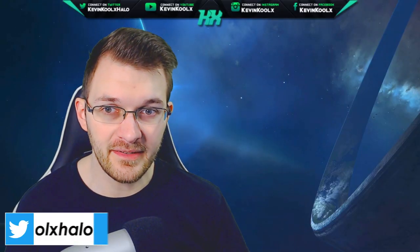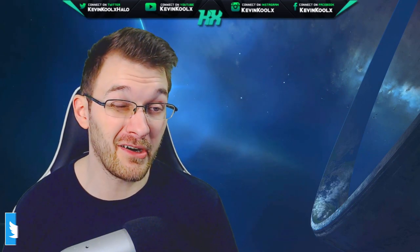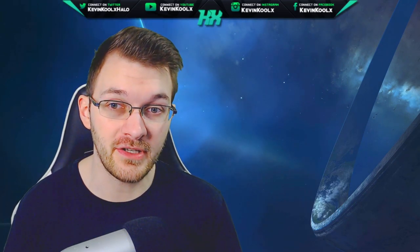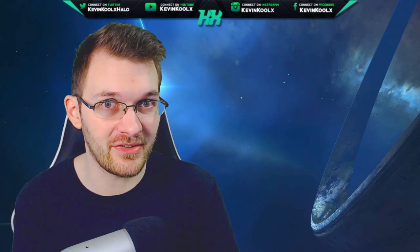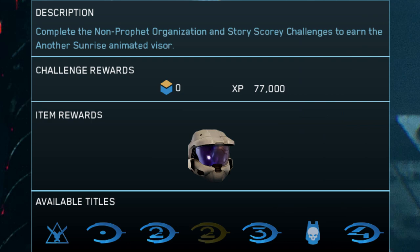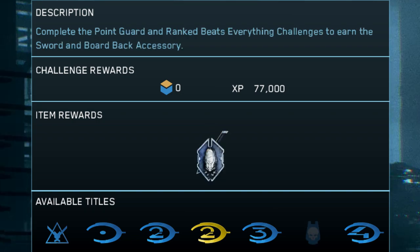With the release of MCC Season 6, I'm definitely excited to jump in and grind out some content here. Now, there are three specific unlocks you can get through Seasonal Challenges, but they require you to complete other challenges to get these challenges completed. Package Deal earns you the Another Sunrise Animated Visor. Double Up earns you the Azure Tech Suit. And Best at Both earns you the Sword and Board Backpack Accessory.